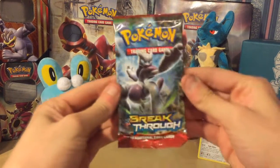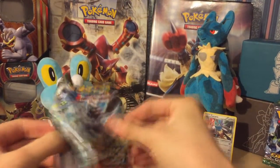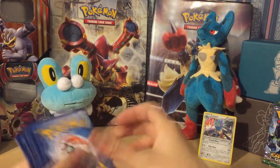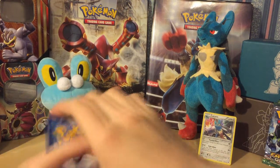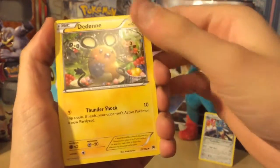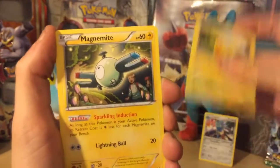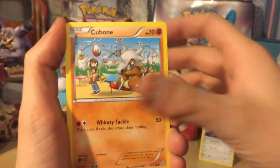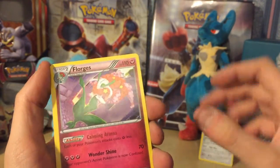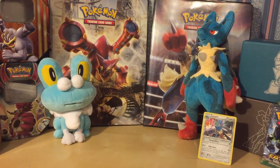Opening Breakthrough next. We've got: Haunter, Piplup, Dusknoir — okay that's a bit awkward — Inkay, Pikachu, Magnemite, Cubone, Snubbull, a reverse Marowak, and Florges. We are not having much luck here — this is not good, we need our EX cards.